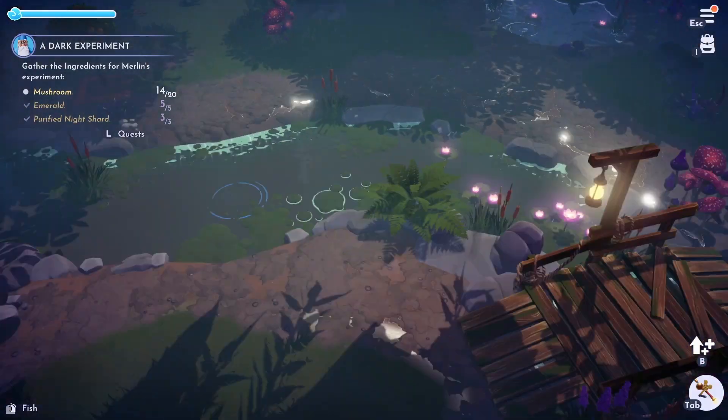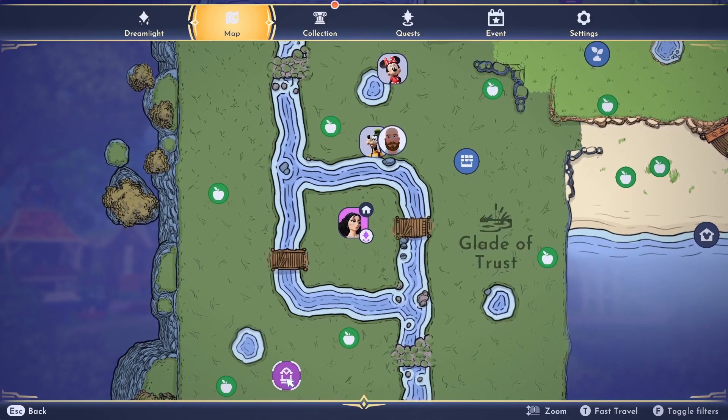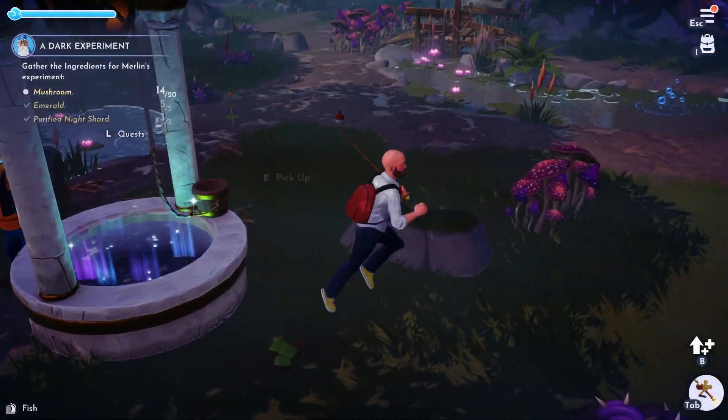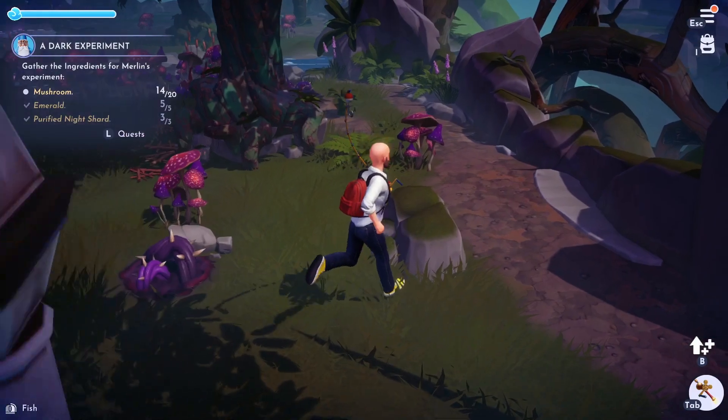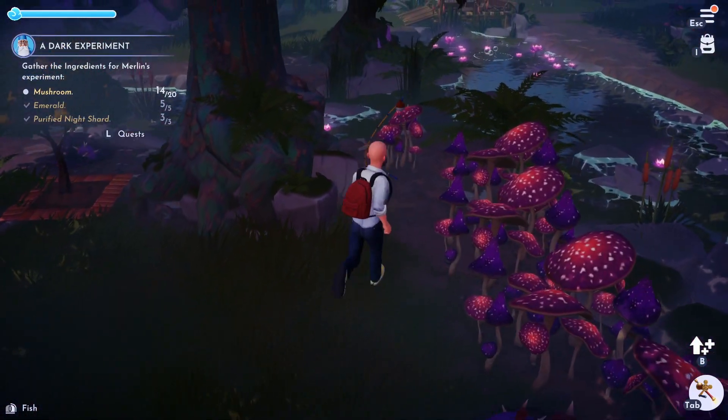Now you are free to explore and forage in the previously locked area. Once you are ready to return to the other side, simply move the fountain back and teleport over to the unlocked area. Use this method to collect mushrooms and hardwood, or any other resources you can't seem to get enough of.